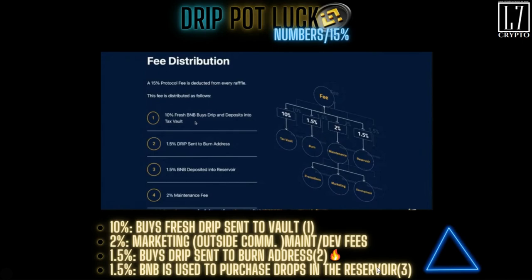Then 2% goes to marketing — they're going to do marketing outside of the community. This also goes to maintenance as well as development fees. Then you have 1.5% that is used to buy Drip and it is sent to the burn address. This is the true definition of burn. You will be able to trust, verify, and see how much is sent there.